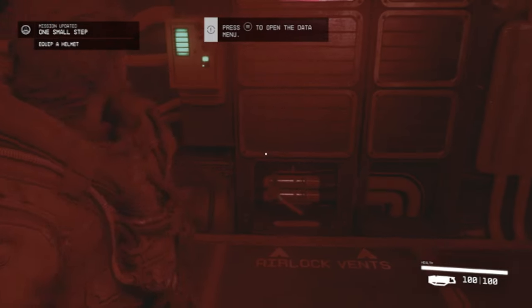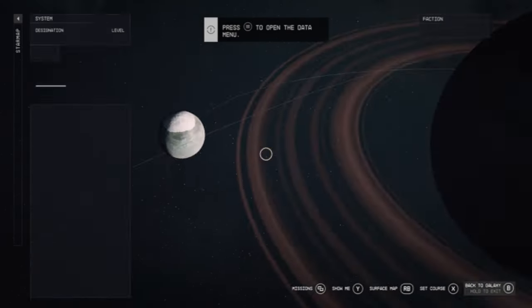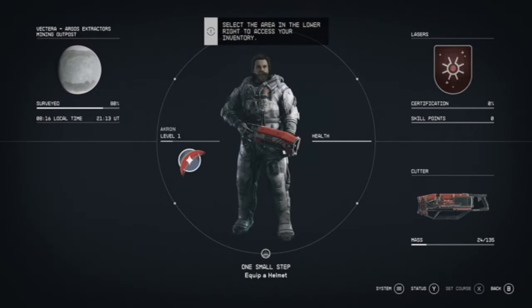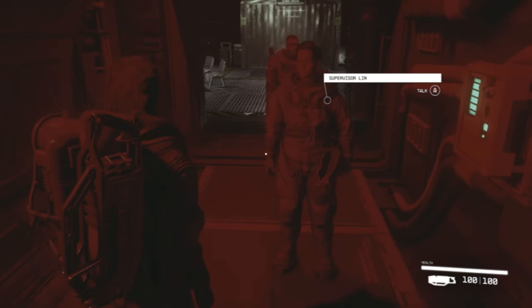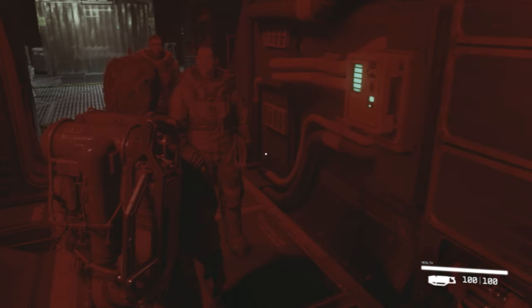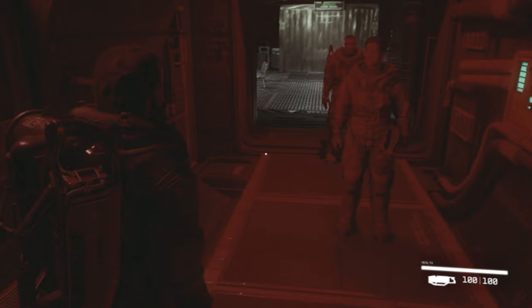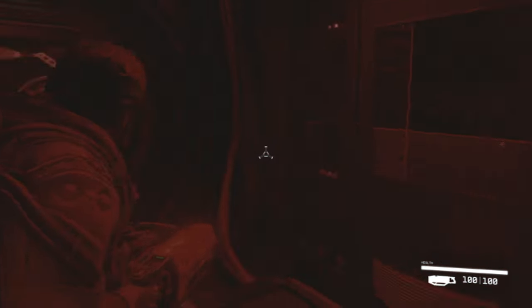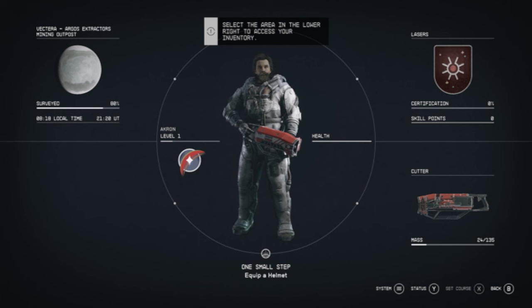Oopsie — helmet on. What's the button? How do I put my helmet on? Open the data menu? Wait, what am I doing? Airlock. How do I put my helmet on? Select the area lower right, access your inventory. Oh!